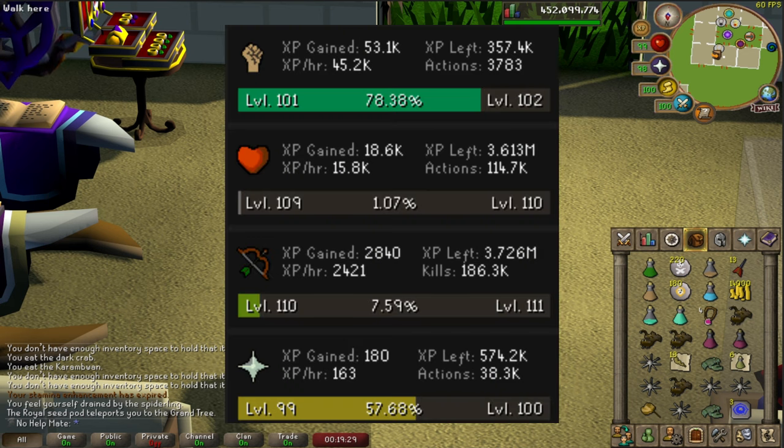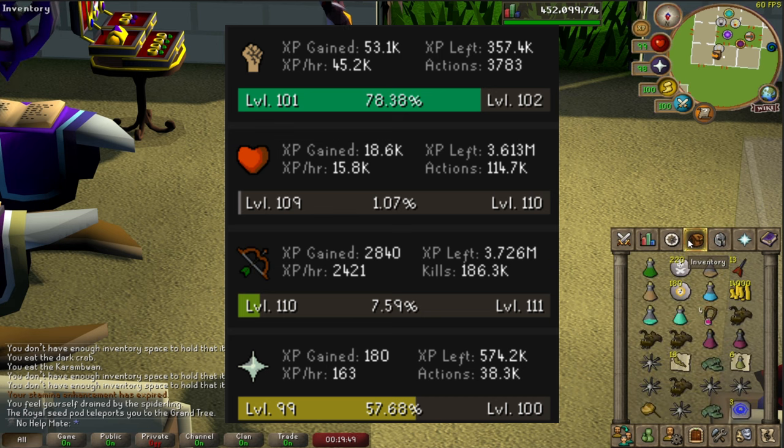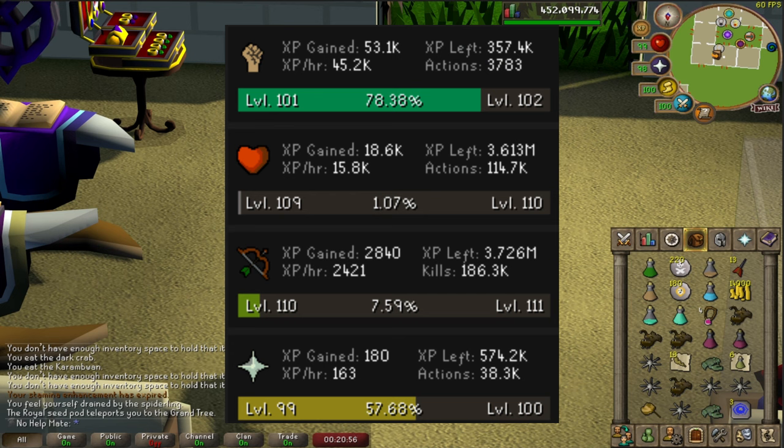Looking at the experience, we managed to get 53,000 strength XP from this boss in an hour in the wilderness with all the banking and teleporting. That's one thing I really like about the bludgeon and similar weapons - you train strength, which is an alternative to the abyssal whip. If you need strength XP, check out this boss and you can always sell the bludgeon after. We also gained 18,600 HP XP and 2,800 range XP from throwing knives. Note: I was using rune knives halfway through - don't do that, use mithril or cheaper since you'll always hit spiderlings regardless.